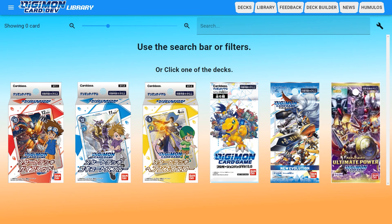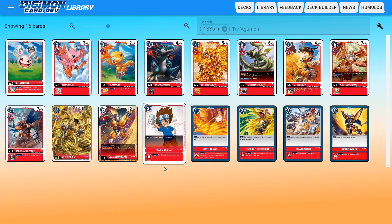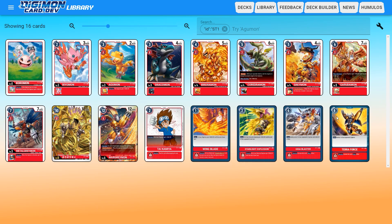First, I'll show off a few of the things this website has to offer. At the beginning, we start off looking at the different sets that are currently available, including the three starters, the promo cards, and the two boosters. If we click on the Gaia Red starter deck, we're going to see all the cards that are available there. And right away, you'll notice something very important: these cards are all in English.